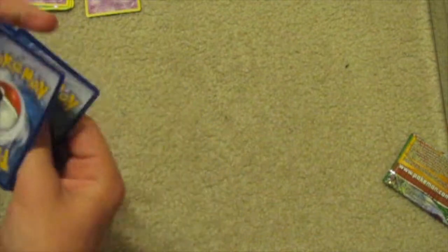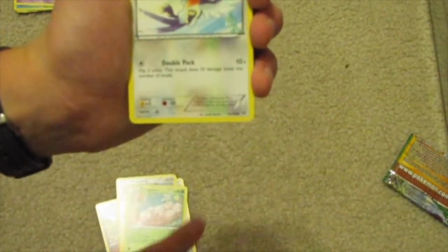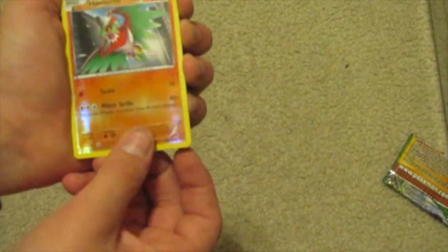Next I'll do the two Roaring Skies packs. Starting with this one — Mega Nereos. We have a Switch card, Dragonair, Gallade Spirit Link, Togepi, Fletchling, Exeggcute, Tello, Electrike, Moucha — I've never had this card, never seen it. Reverse Holo. And the rare is... an Ancient Trade card. That's awesome.